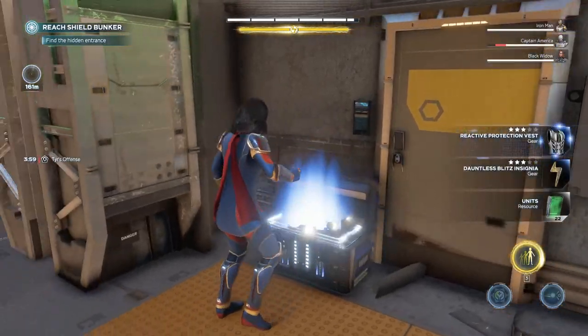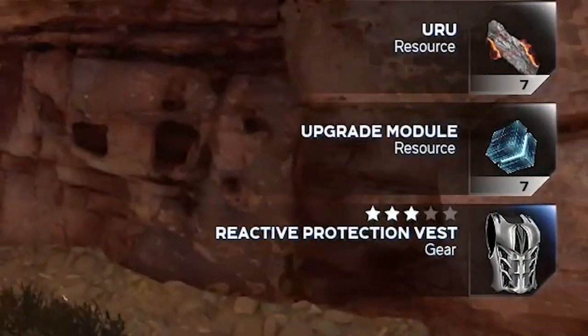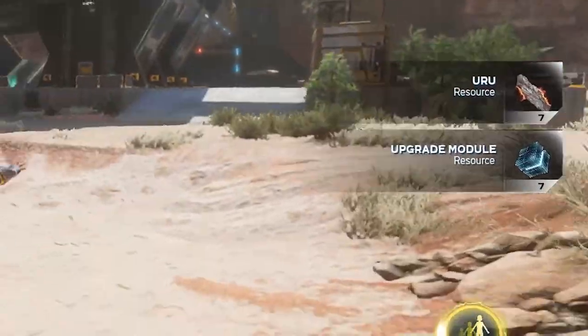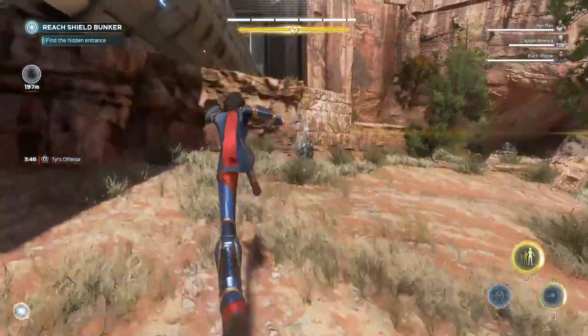The best thing about vault missions is finding DNA strong boxes. These are special blue boxes that use a DNA key, which you can get by doing villain sector missions. Once you open these boxes you usually get between seven and ten upgrade modules, depending on the difficulty you are playing the mission on.